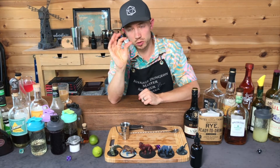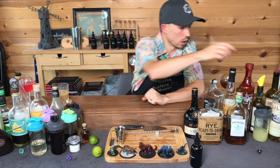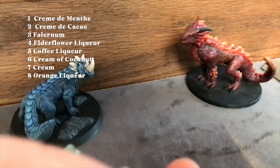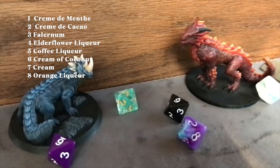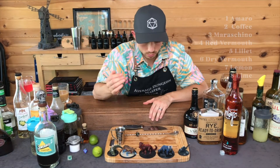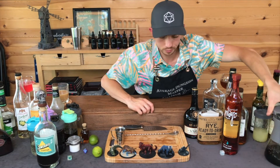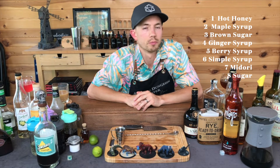New base spirit. One — Tequila. Getting out my Milagro Reposado Tequila. Modifier — Five. Coffee liqueur. Going back to coffee. Rolling for wild card. Two — Coffee. Coffee liqueur and coffee — that's what the dice say. Sweetener. Two — Maple Syrup. Interesting.